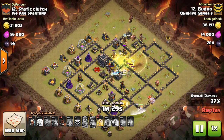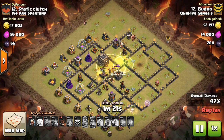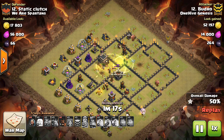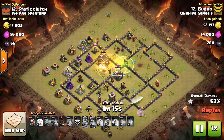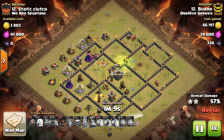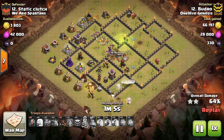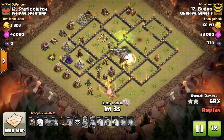Some of you hate when your base gets a regular Queen Walk that stays outside the base — not a Queen Charge that enters the base, but just a regular Queen Walk that takes out maybe a quarter of the outside. A lot of you get frustrated when that happens and might think about putting Seeking Air Mines on the outside to take out healers. I would not recommend doing that, because Queen Walks, I don't think, are going to make or break the attack.